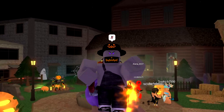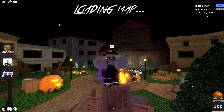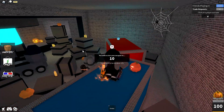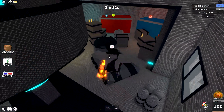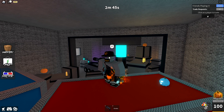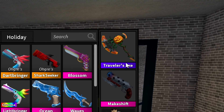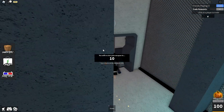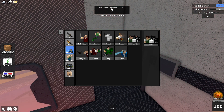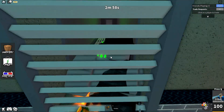Alright, what is going on guys, welcome back to another Murder Mystery 2 video. I haven't really been playing Murder Mystery 2, not gonna lie. I'm sheriff right now, but today I'm gonna be showing you guys murderer rounds only using the new Traveler's Axe, which is a very expensive weapon. First round — wait, what perk am I using? Ninja — oh no, we can't use that. Let's switch to X-ray. Alright, let's get it.